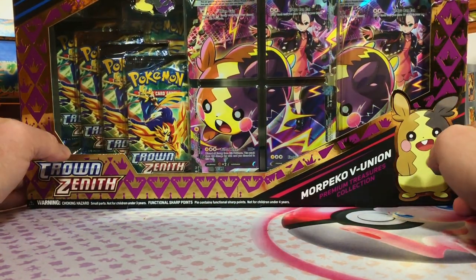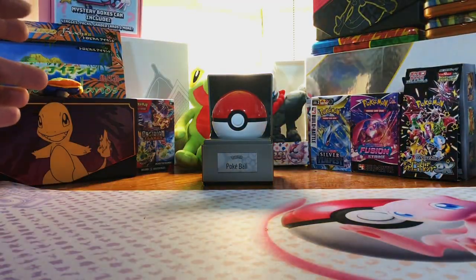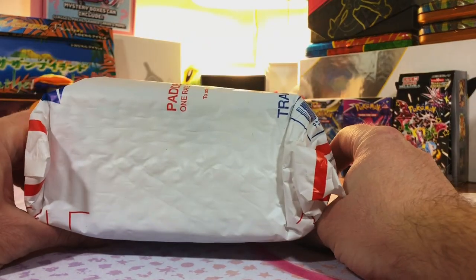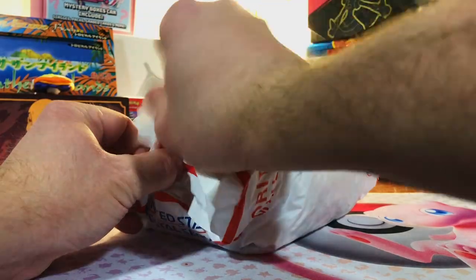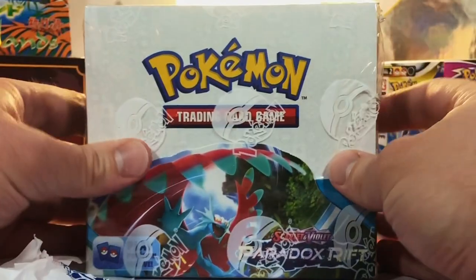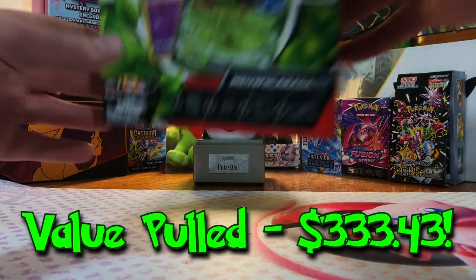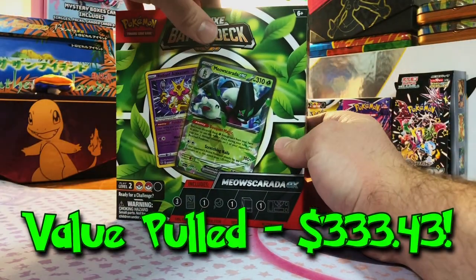And we got the Crown Zenith Morpeko V-Union box. Got tons of Crown Zenith we're going to be ripping into. And last but not least, we got something in this padded envelope, and I can guarantee you it is a booster box - another Paradox Rift booster box. Holy cow, we got a lot of cool stuff.